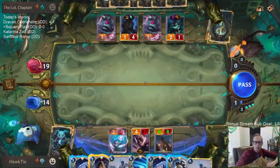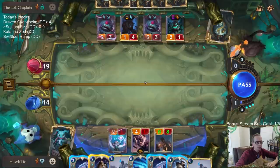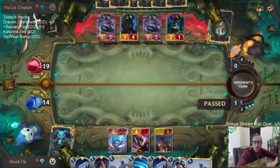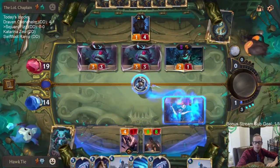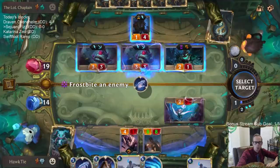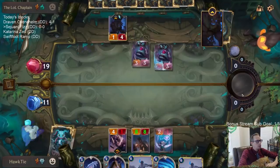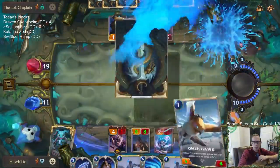That hurts quite a bit — I need to use a Flash Freeze here. It's either Flash Freeze or Shared Spoils. Flash Freeze keeps them from drawing a card. Now they're going to be deep, so now they're going to get the huge bonus.